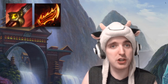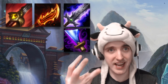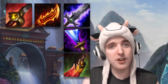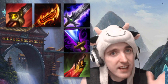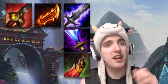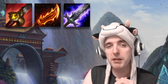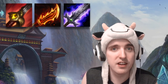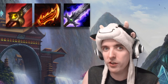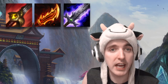After that core build, you're basically choosing Blade of the Rune King, Wit's End, or Death Stance — those are your three options. The TLDR is Blade of the Rune King against tanks, Wit's End against heavy AP damage dealers, and Death Stance against everything else. But I've been running Blade of the Rune King against everything else in place of Death Stance. I haven't been building Death Stance at all as a third item; I've been building Blade of the Rune King, but I do build Death Stance a little bit later into the game.